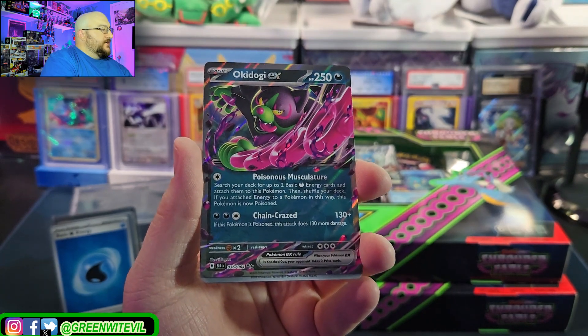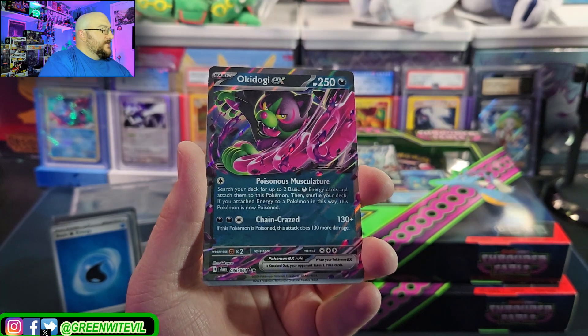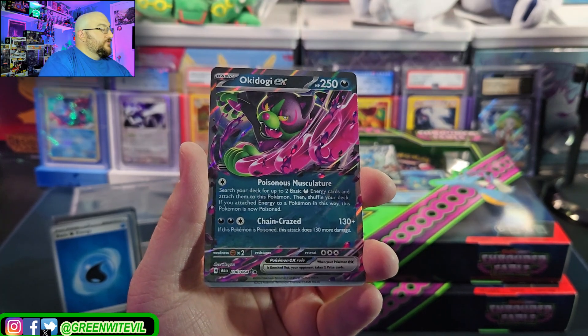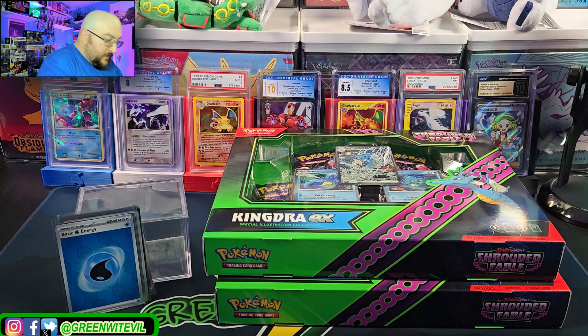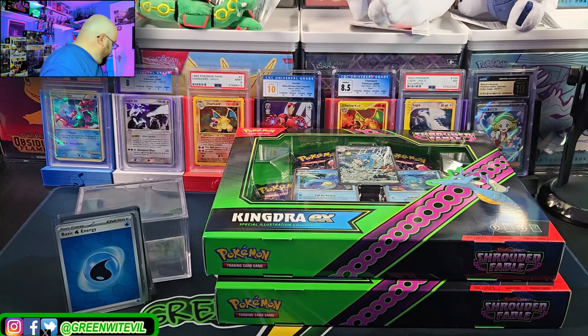Okidogi EX — Poisonous: search your deck for up to two basic dark energies and attach them to this Pokemon, then shuffle your deck. If you attach energy to this Pokemon, it's now poisoned. This Pokemon's Poison attacks do 130 more damage. I see what they're doing — 130 plus 130 plus 50, that's going to be powerful.